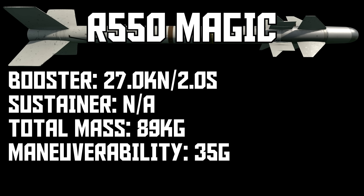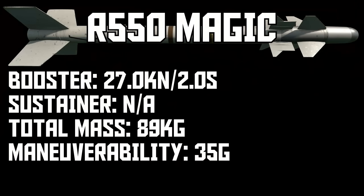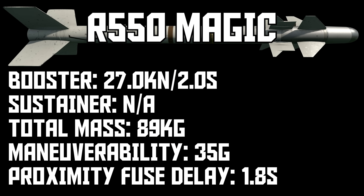Max G limit is 35G, which is very high, although keep in mind G limit is not the be-all end-all of missile agility, and the high speed is a double-edged sword when it comes to turning radius. The Magic has a turning radius similar to the AIM-9G, which is an 18G missile. The proximity fuse arming delay is abnormally high at 1.8 seconds, which isn't a big deal in most cases for the Magic-1, but I'll talk about it more with the Magic-2.